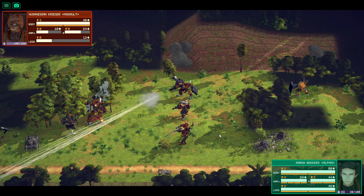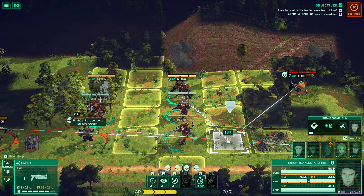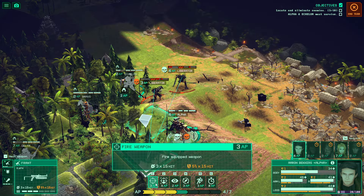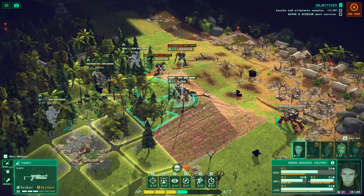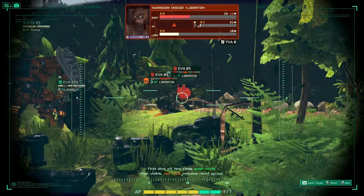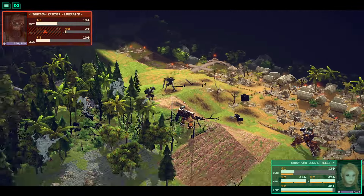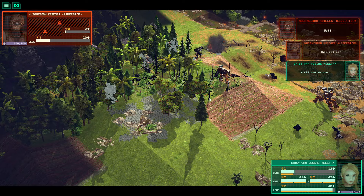You're going to want to make sure you're flanking enemies and using cover, and being very smart about where you're moving. The enemy will do the same to you, which is pretty awesome. This is especially important when dealing with enemies that have shields — you'll want to flank them and hit them from the side where the shield doesn't cover. Attacking from the side and back gives you a much greater chance to hit and potentially deal extra critical damage.